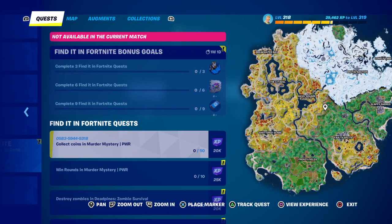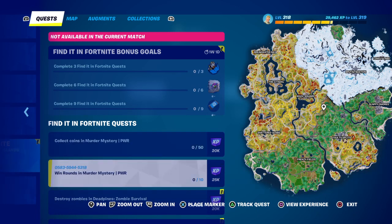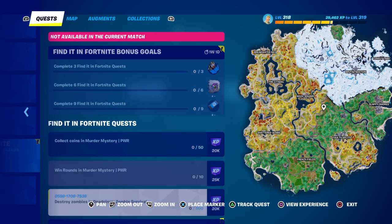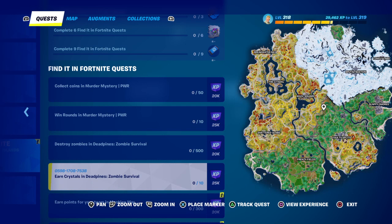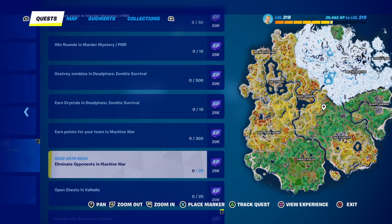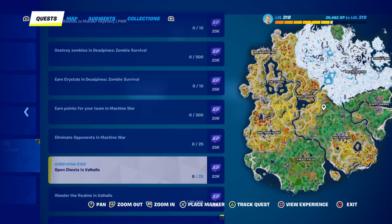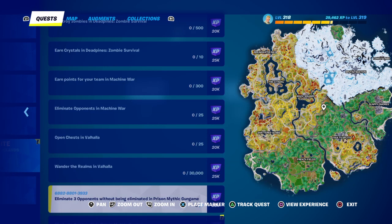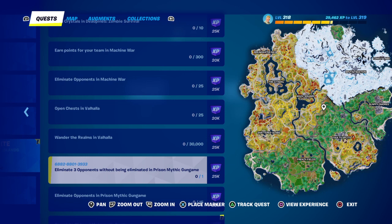For Find It In Fortnite, earn rewards on selected islands. Collect coins in Murder Mystery PWR, and win 10 rounds of Murder Mystery PWR. Destroy 500 zombies in Dead Pines Zombie Survival. Earn 10 crystals in Zipline Zombie Survival. Earn points for your team in Machine War, and eliminate 25 opponents in Machine War. Open 25 chests in Valhalla, and earn 30,000 wonder points in the Realms in Valhalla.